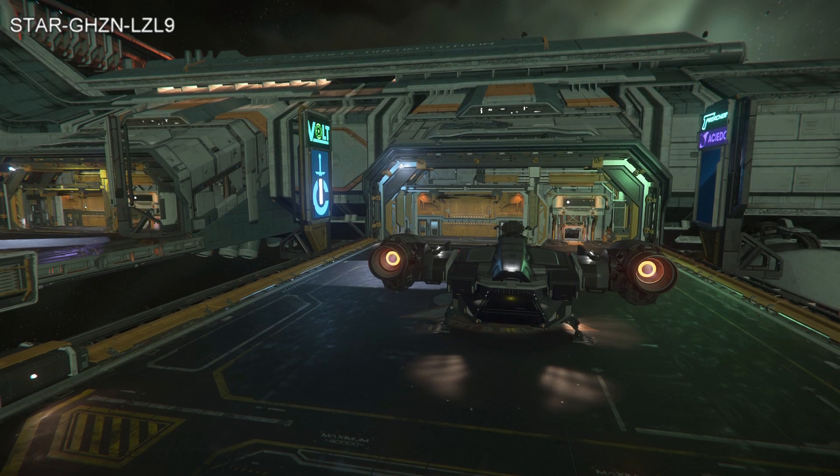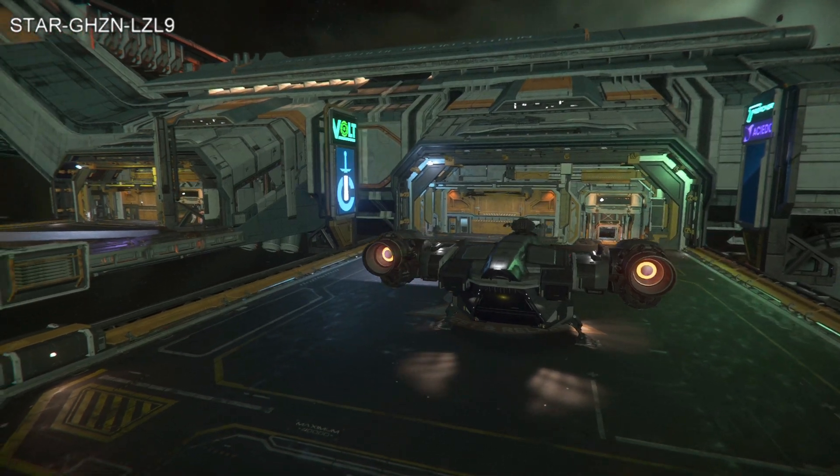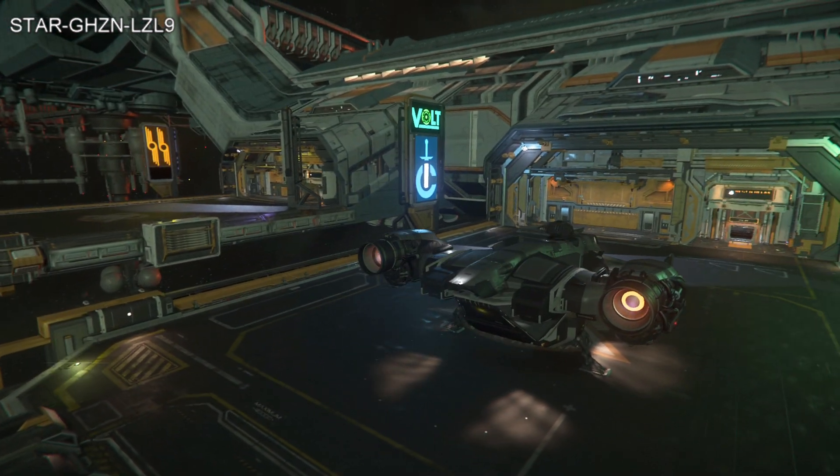What you need to do is be in a hangar, landed, or you could be on a landing pad at a station. Here I am at Faithful Dream sitting on the pad.